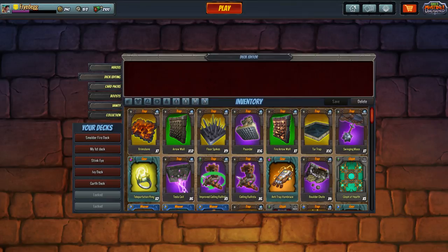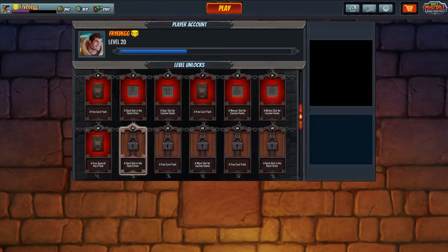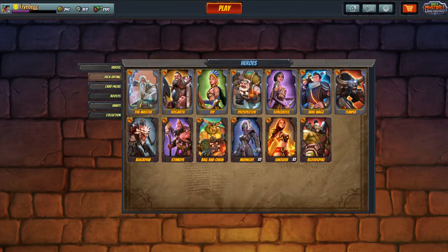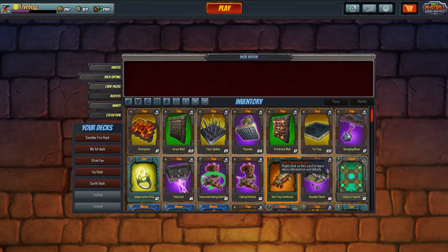You can definitely get by with default cards and just work on leveling up to earn free booster packs. Any tile in the level unlock track that has a booster pack icon gives you booster packs. You earn a good number of them, so anyone can build their deck and grow their skill set simply by playing. The developers are doing a really good job keeping it that way.